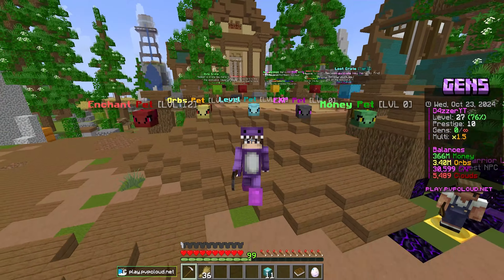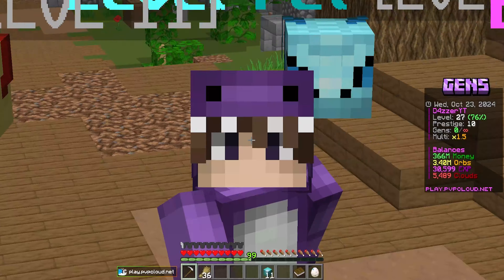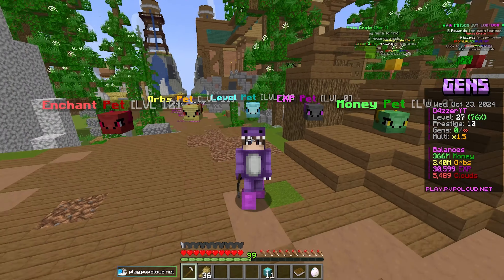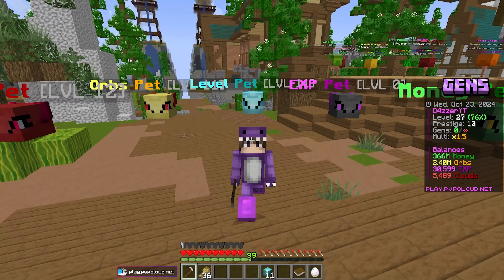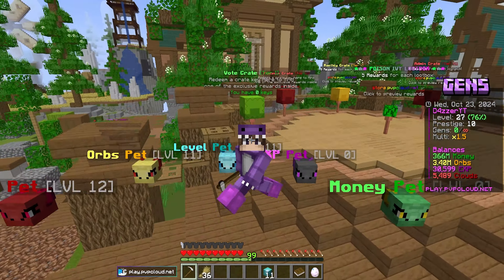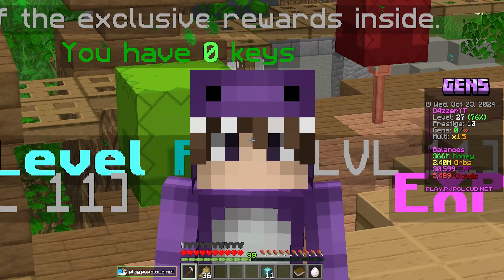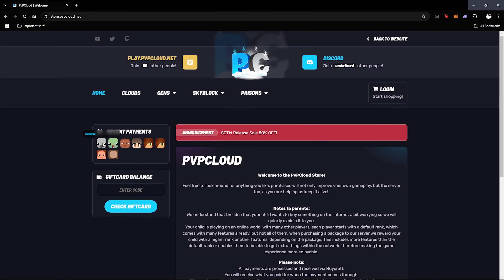If you don't know what the daily double is, basically the most recent person to purchase something on the store gets a reward. You can use code 'hype' right now and get 50% off your entire purchase — you can use it multiple times. For example, if you purchased three monthly crates, you get another three completely for free. Today's winner is — big congratulations to Ugan! Go ahead and create a ticket in the PvPCloud Discord and me or one of the other admins will get you your rewards.